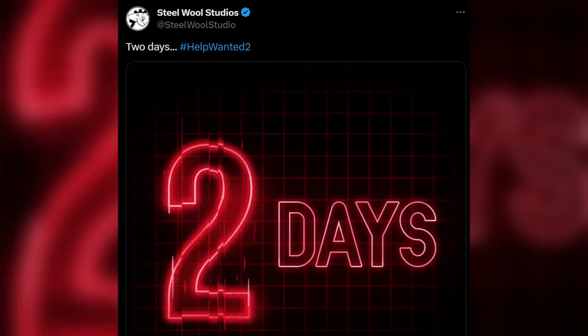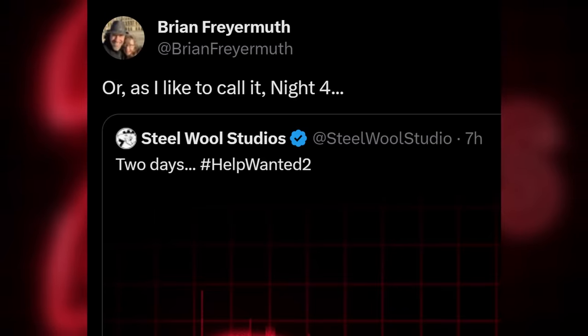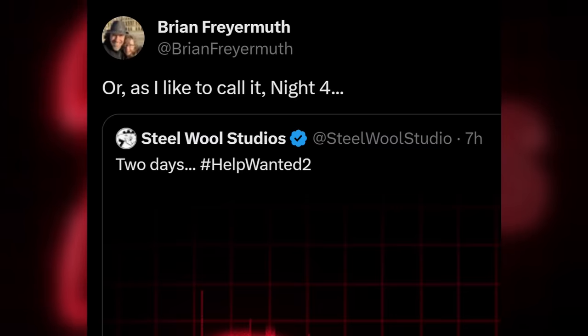Speaking of Sister Location minigames, we might have just gotten another one revealed. Today, Stewell posted about being two days away from the release of Help Wanted 2, and then design director Brian Friermuth at Stewell Studios retweeted it writing, 'or as I like to call it, Night 4.' The responses were very mixed — a lot of people suspect this is a callback to Night 4 in Sister Location with the Springlock suit, which many consider the most dreadful night. I saw a lot of people saying they just skipped that night. Me personally, I'm kind of fine with Night 4 — I beat it on my second attempt not too long ago. But doing it in VR is going to be interesting, because in the suit it's a very cramped space, but in VR you get to move around a lot.